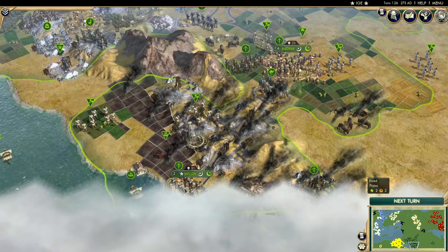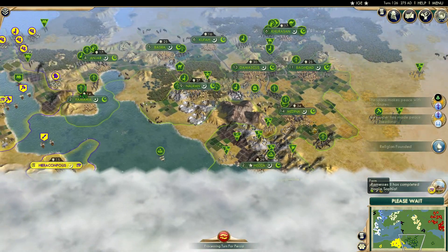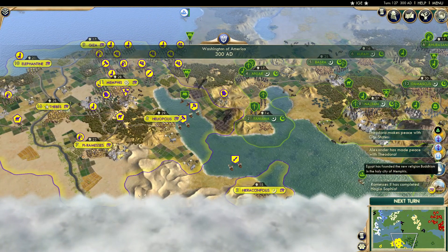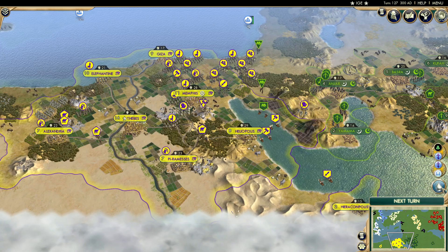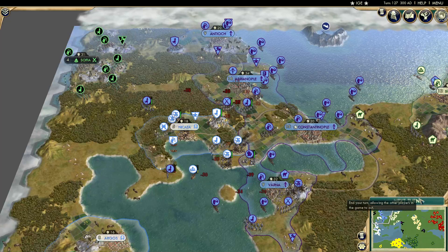Looks like they've been nuked. I don't know what happened there — Egypt must have just had a unit sneak through. Hagia Sophia is completed for Egypt, and we have finally a second religion — Egypt grabbed Buddhism, not even in Thebes but in Memphis. So that took a while. Greece then peaced out without taking anything this time.